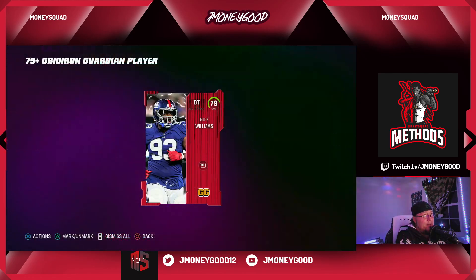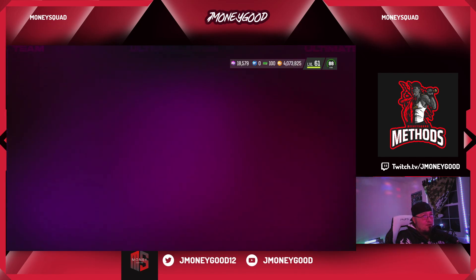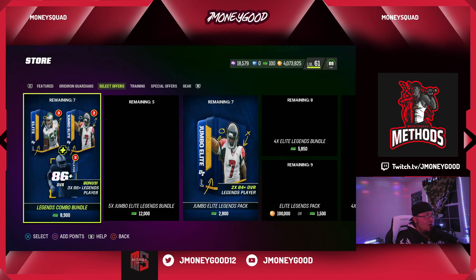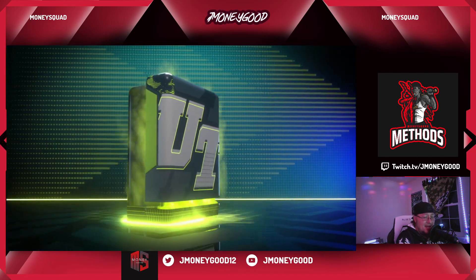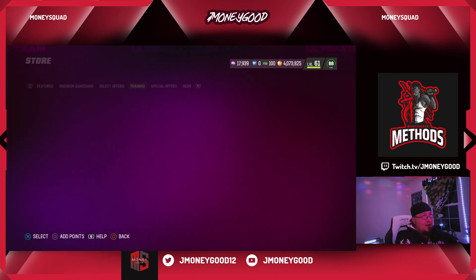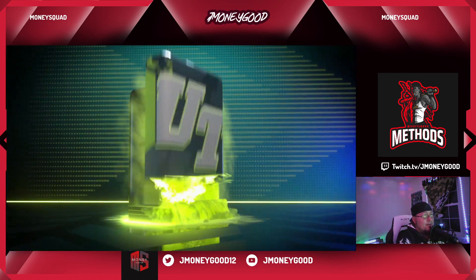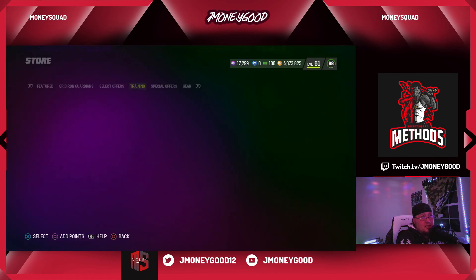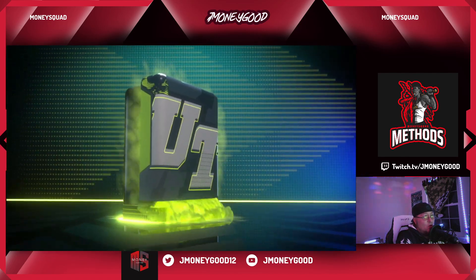I thought I had something sell off — you've got to be careful. Sometimes your packs will get stuck on like the same overall. We're just getting nothing but 79s. That's fine — that's what we expect to get. If we could get three 88s out of this we would break even, so we need three 88s or a 91 overall.